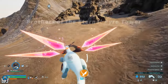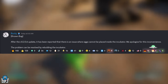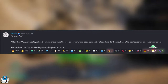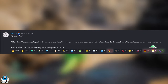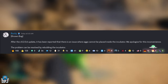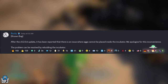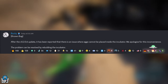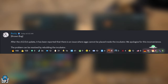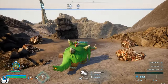A known bug has been added with the latest patch in version 0.2.0.6: it has been reported that eggs cannot be placed inside the incubator. The problem can be resolved by rebuilding the incubator, so not too much of a problem. Overall, this is an absolute massive, jam-packed content update for Palworld.